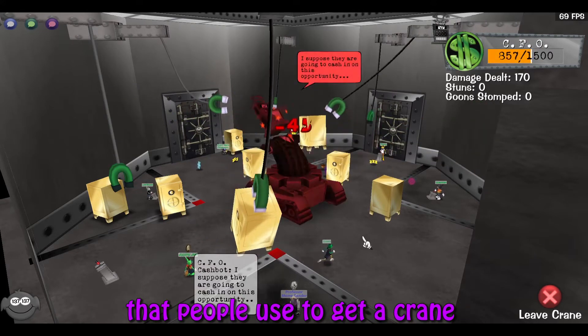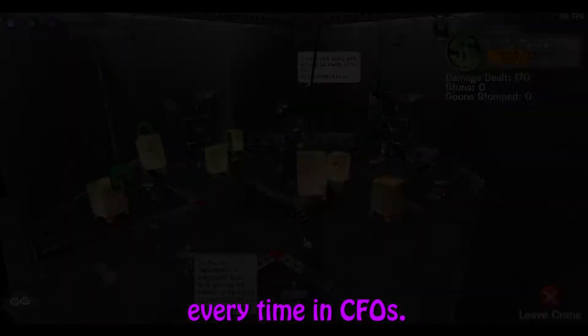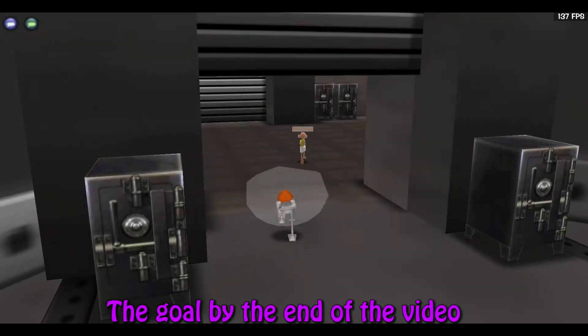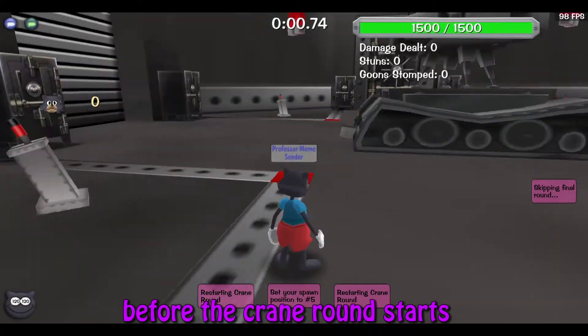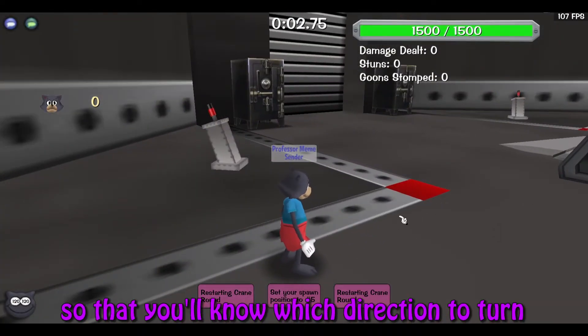Today I'll be showing you the secret that people use to get a crane every time in CFOs. The goal by the end of the video is to understand whether your toon spawns left or right before the crane round starts, so that you'll know which direction to turn and you don't have to rely solely on reflexes.